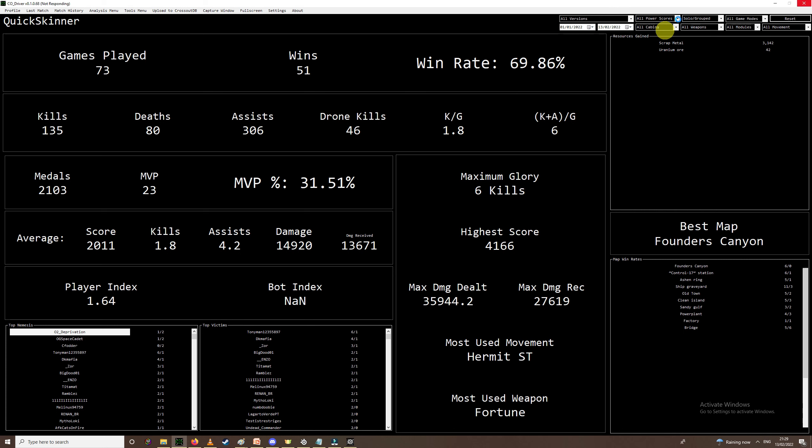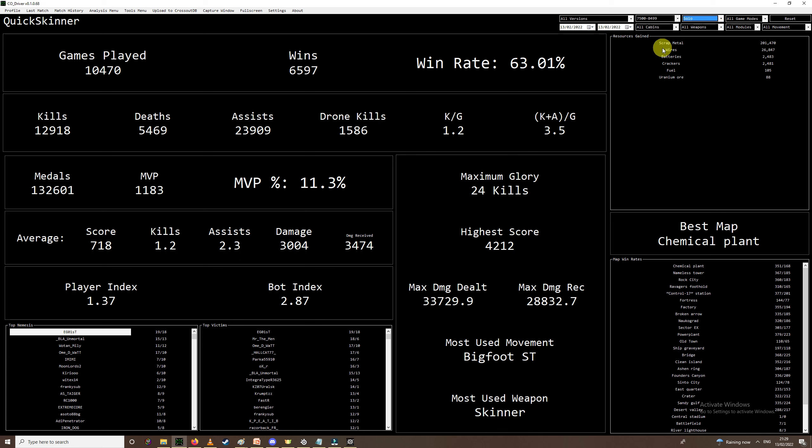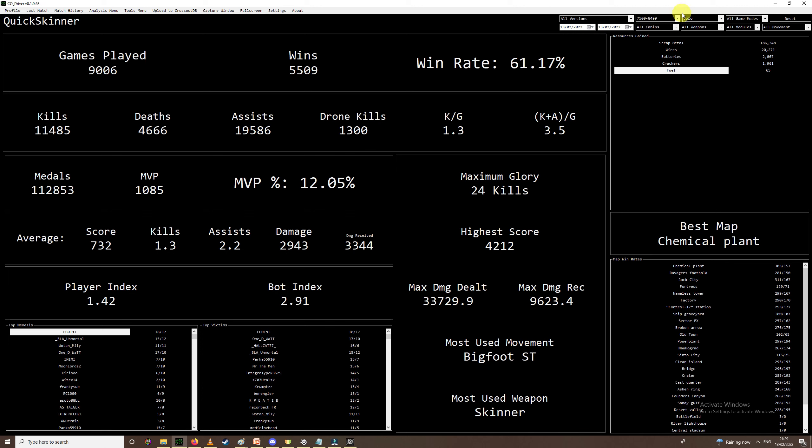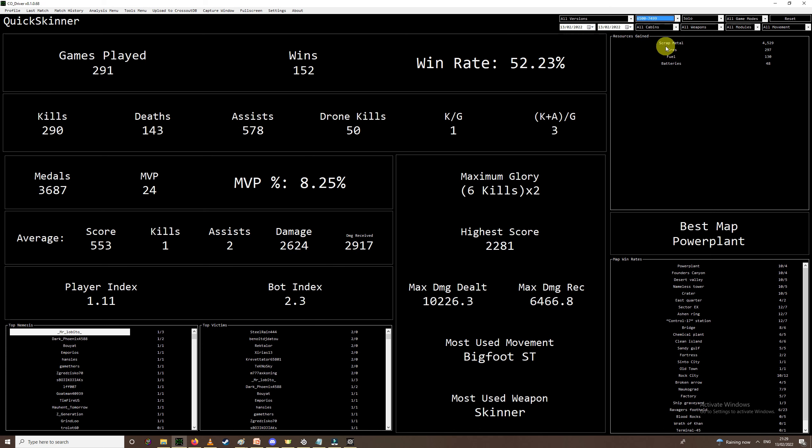You can filter by date, search for a cabin, search for a power score. We can look at 7.5 to 8.5 — that's where I tend to hang out — and see my solo stats for that. Right now I've got 61.17 win rate for 8k gaming. We can also check 6.5 to 7.5 — I don't spend a lot of time down there — 52.23. That's probably because I can't afford a Doppler at those power scores. About 10% higher in 8k, but it's not surprising because that's where I tend to live.